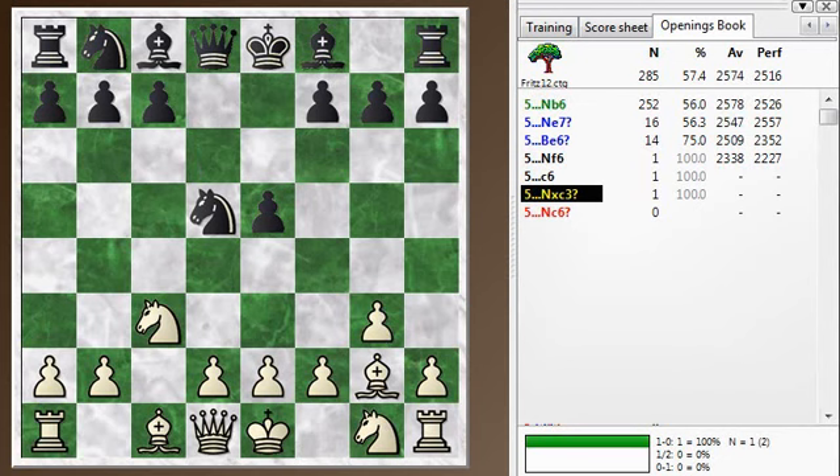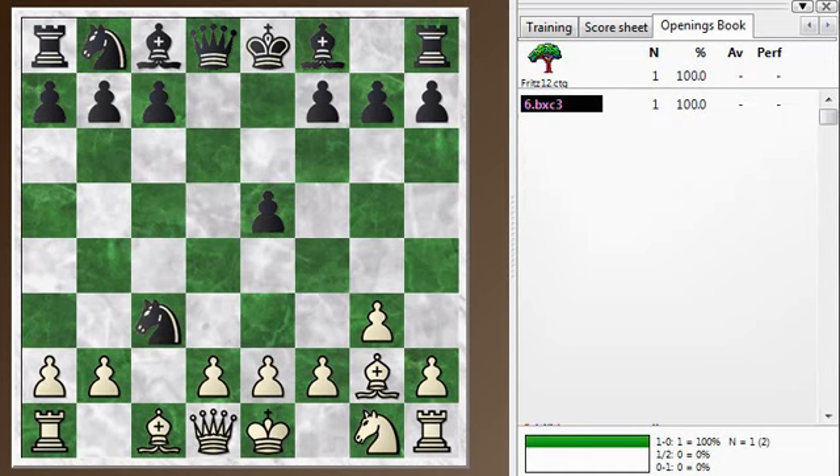I place my Bishop where I intended. At this point my opponent makes the first unusual move — he plays Knight takes C3. More common is just to retreat the Knight. It's under attack from two pieces and has to be either defended or retreated. When Black takes the Knight, it helps White by bringing a pawn to the center, and it eliminates Black's only developed piece.